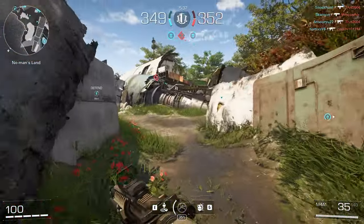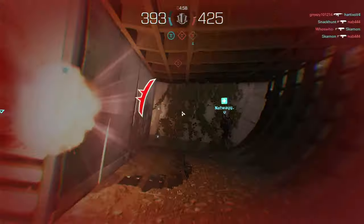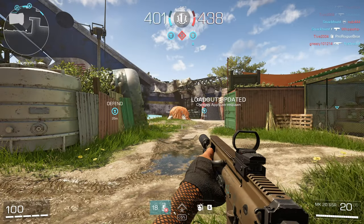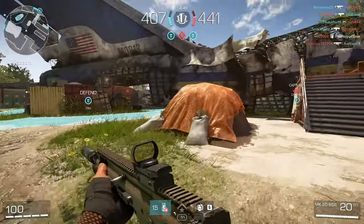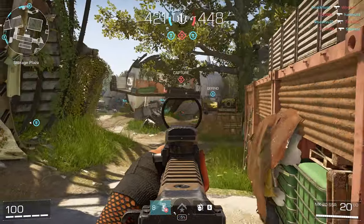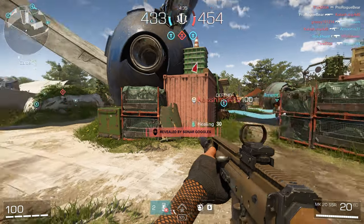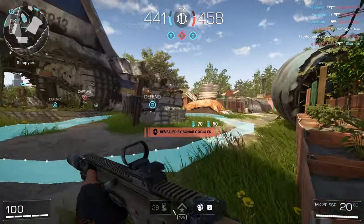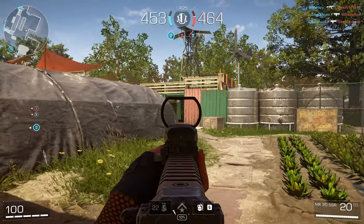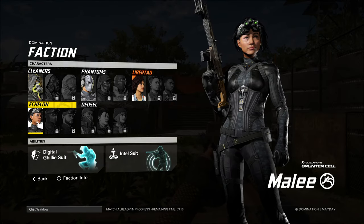The healing area ability will also tell me who needs heals. Let's go back and try the marksman — I was trying it on a round before and was quite liking it, it's quite powerful. You need to use the gun and earn XP to unlock attachments. Could be better with a scope. These sonar goggles are constantly pinging me.